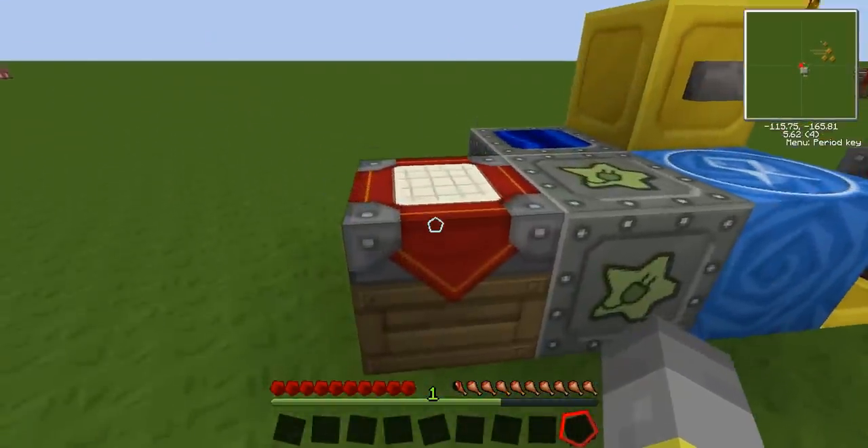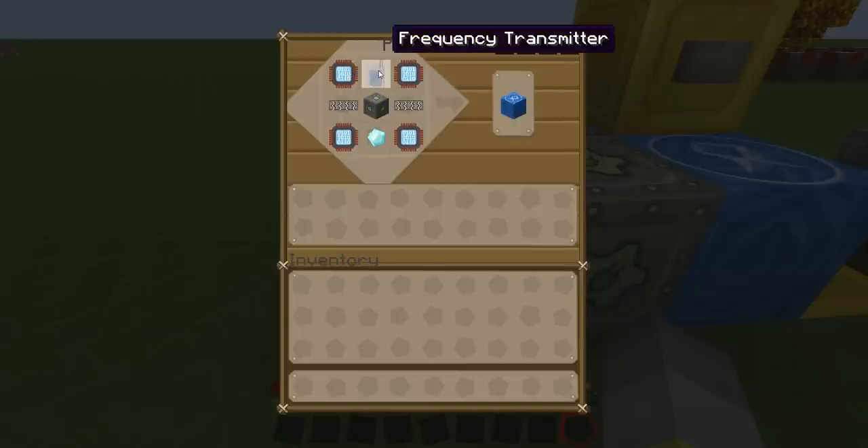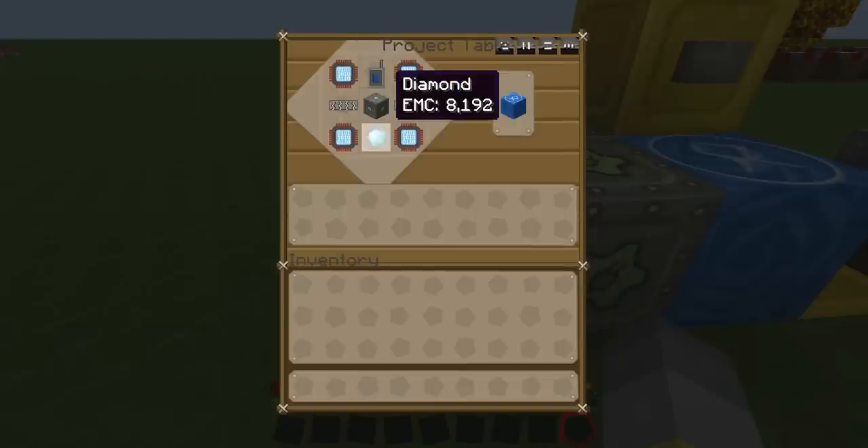So you're probably wondering how you make one of these. Well it's fairly expensive. You need four advanced circuits, which I've covered in the previous video. You also need an advanced machine block, fibre glass cables which need glass and a diamond, a frequency transmitter, and one other diamond.